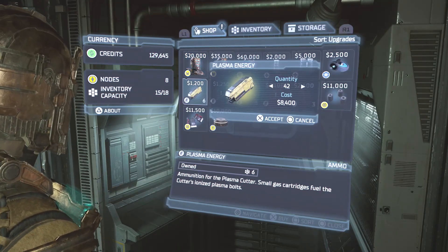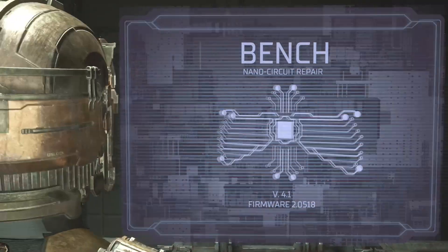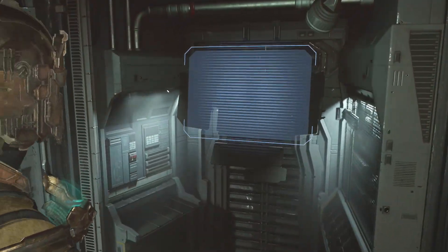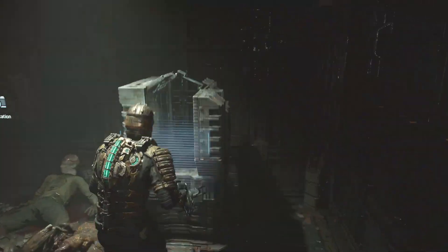Here I'm just selling a few bits of ammo to make a bit of space. Here I actually respec my Ripper because all those power nodes are going to waste on it — I'm not using it and I'm not going to use it on the boss. And here is where I fully upgrade my pulse rifle.